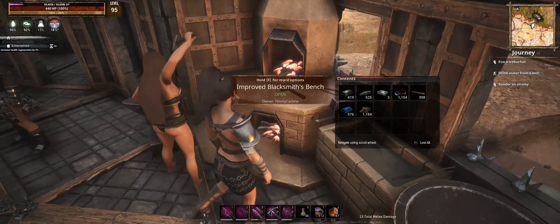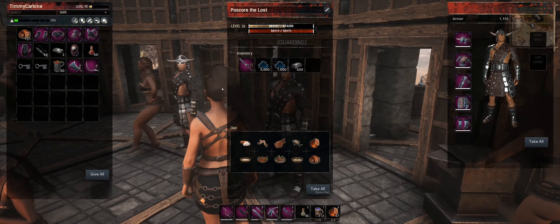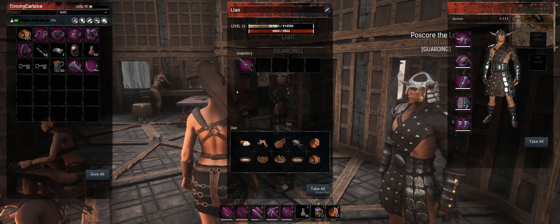I don't have a dismantling bench — well I do, I just haven't placed it yet. So we'll just throw those in there. You've got all my stuff for the obsidian.